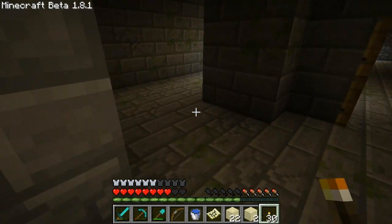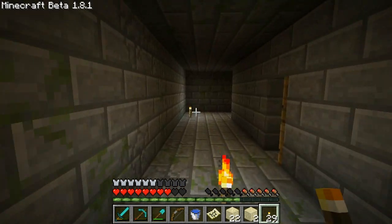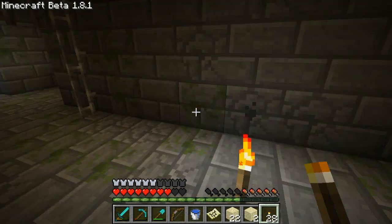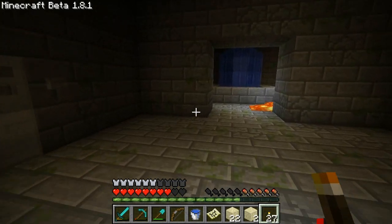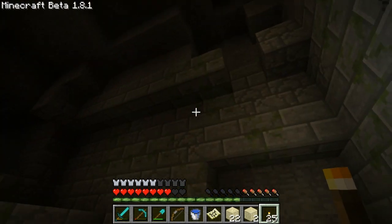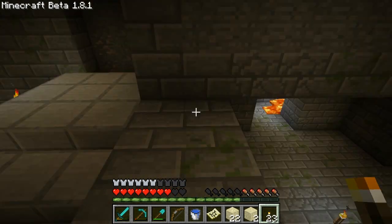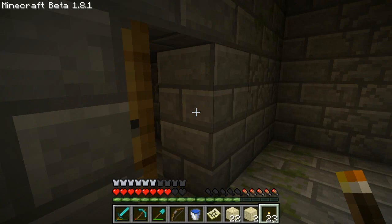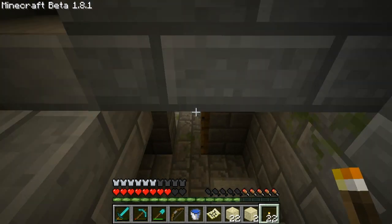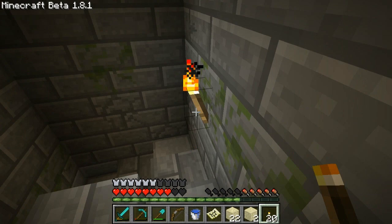Let me climb back up into the stronghold. The strongholds are pretty cool. I like the look of them. I like the fact that there are doors where you'll hit the button and they might shut behind you and you're not sure what to expect. I like the fact that there seem to be prison cells that may contain zombies or creepers or whatnot. I like the new blocks. All in all, it is another 1.8 feature that I really enjoy. And strongholds are rare.